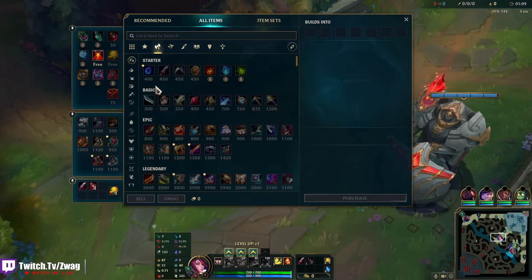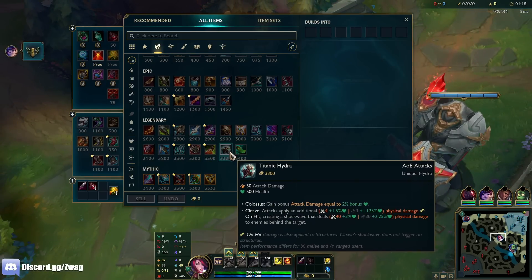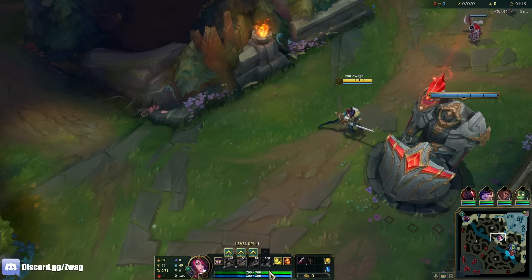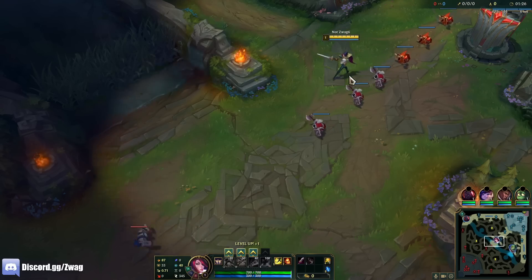We're going to be doing a build with the new Shoujin and Ravenous. They allow her to get more AD than was possible before, and it's going to make her ult do so much true damage that we can get it over 100% max health true damage — so we can overkill people and kill them in 3-4 hits no matter what they build.